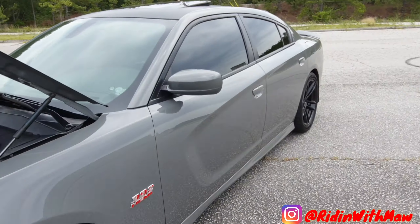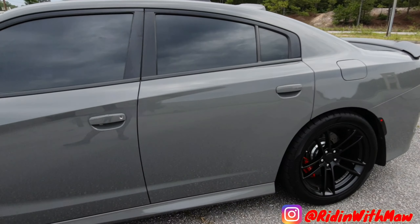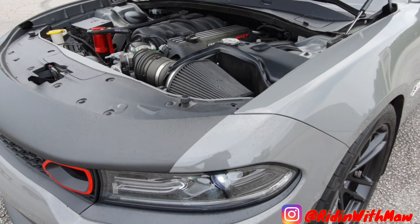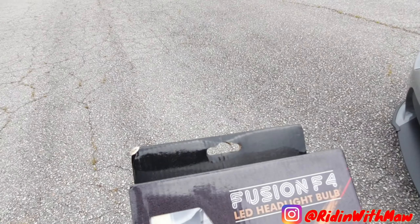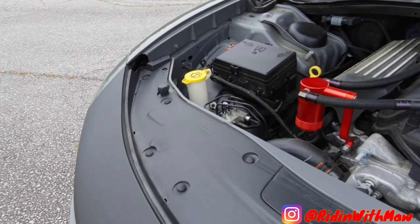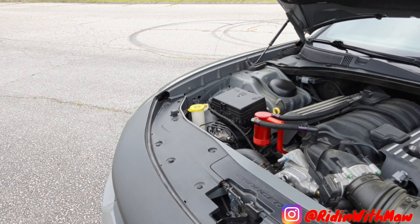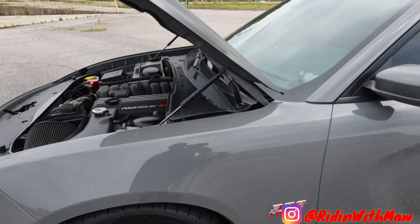Alright, so you gotta get your tint, gotta get them tires, get your oil catch can, your light bulbs — get those. Fusion F4. You can get your oil catch can from Amazon or eBay, it's gonna be around like 125 bucks or so. Get it set up.